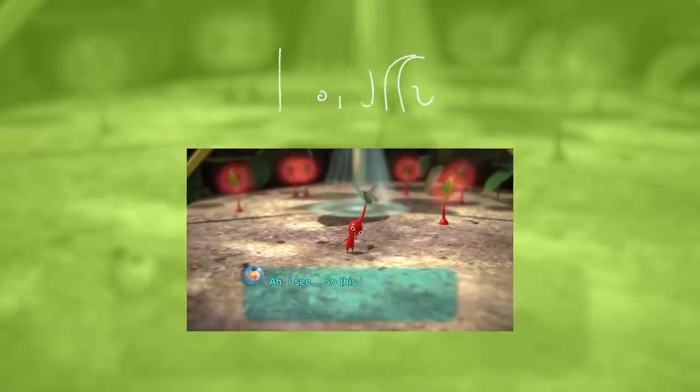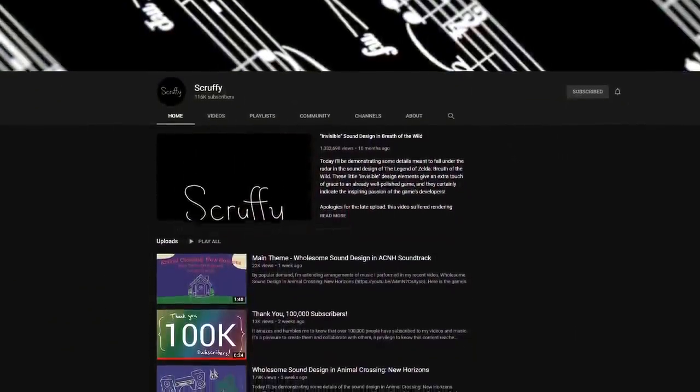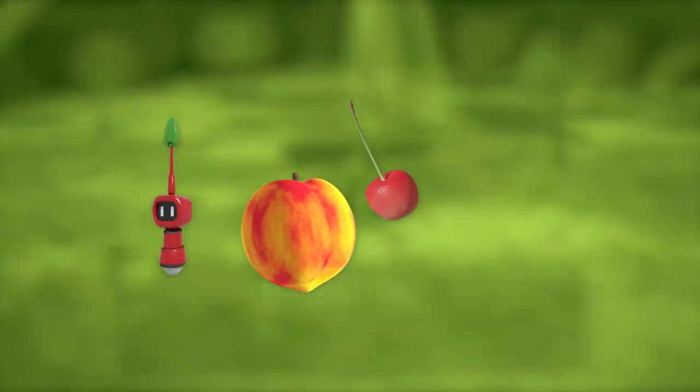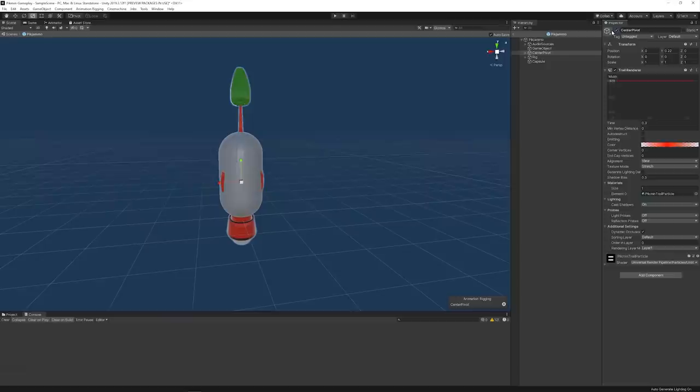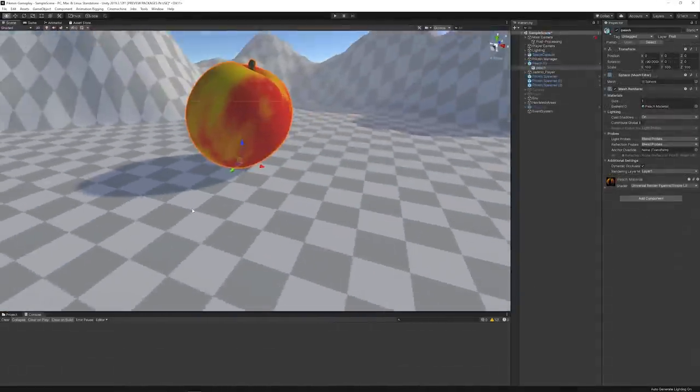One of the reasons Pikmin is so charming is because of its beautiful art, sound, and animation, and for this reason I collaborated with Scruffy. Scruffy is a talented musician and 3D artist who also creates content on YouTube and is a big fan of the Pikmin series — a perfect combination. For this project, Scruffy prepared a Pikmin model based on Jamo's design, models for two types of fruit, the space capsule model, and even the sound effects. I started replacing the placeholders with all these great models.